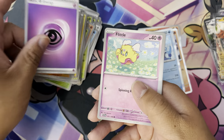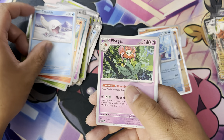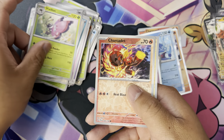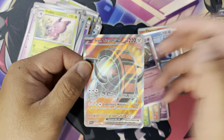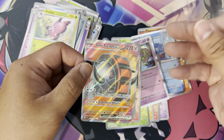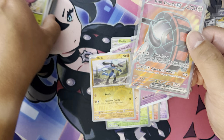This last one. We got Energy, Dudunsparce, Houndour, Sealeo, Forretress, Greedent, Vivillon, Charcadet, Riolu — hey! Iron Tread EX! Oh, nice. Let's sleeve it up. That was the last one to pull.